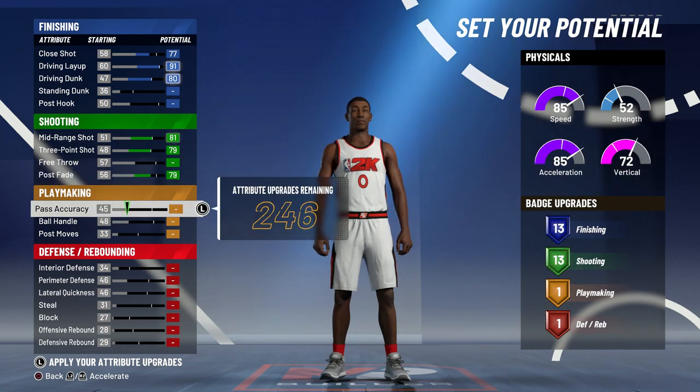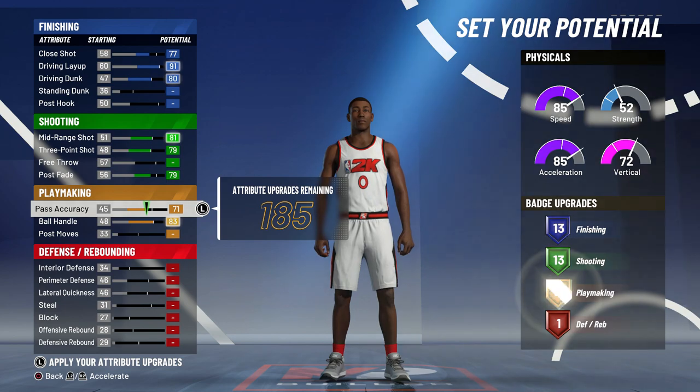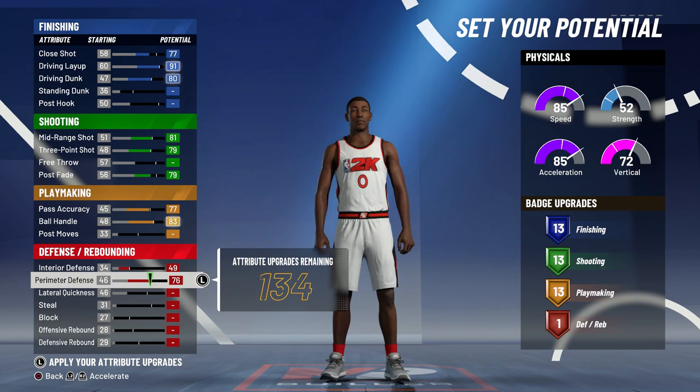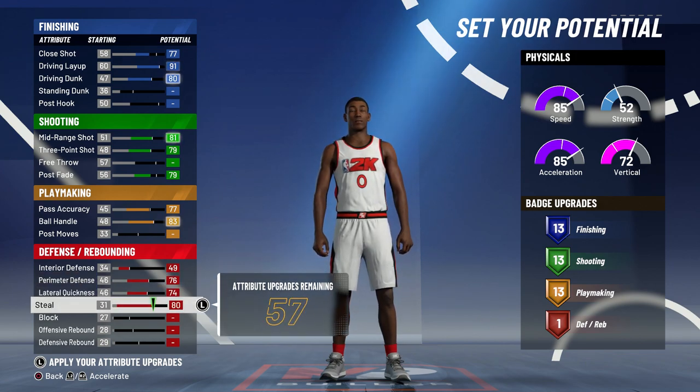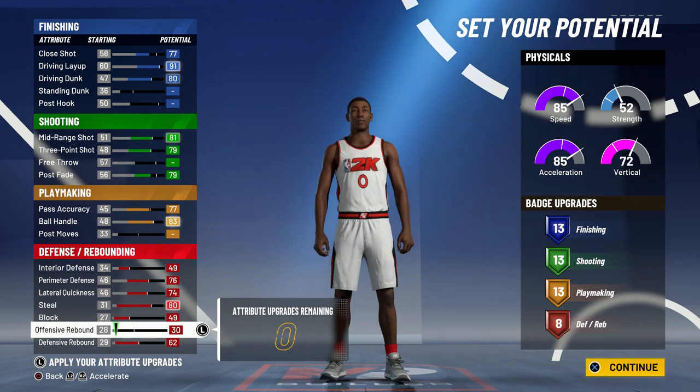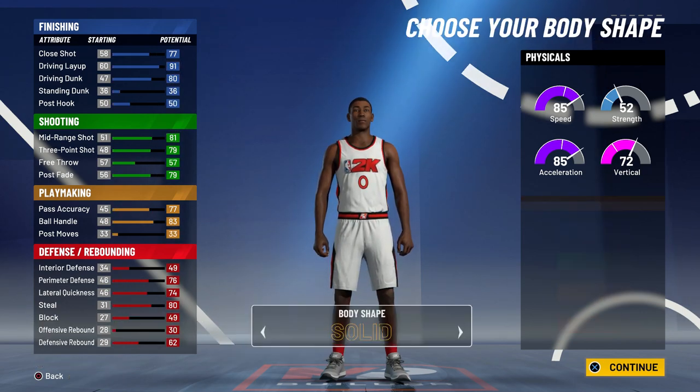For the playmaking badges, you want to max out your ball handle and max out your pass accuracy, or put it down by one until you hit 13 playmaking badges. For defense, you want to put up your interior defense, perimeter defense, lateral quickness, steal, block, and defensive rebound — all maxed out — then put the remaining points into offensive rebound, so you can get eight defensive badges, which is amazing on a build that doesn't even have lockdown in the pie chart.